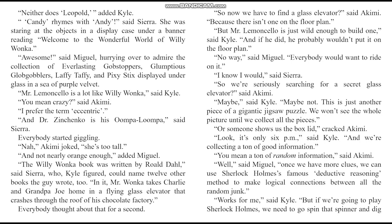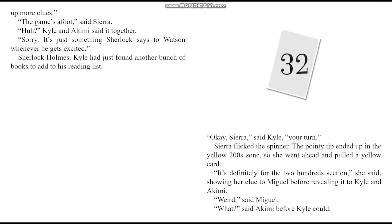We're collecting a ton of good information, said Kyle. You mean a ton of random information, said Akimi. Well, said Miguel — once we have more clues, we can use Sherlock Holmes' famous deductive reasoning method to make logical connections between all the random junk. Works for me, said Kyle. But if we're going to play Sherlock Holmes, we need to go spin that spinner and dig up more clues. The game's afoot, said Sierra. Huh? Kyle and Akimi said together. Sorry — it's just something Sherlock says to Watson whenever he gets excited.